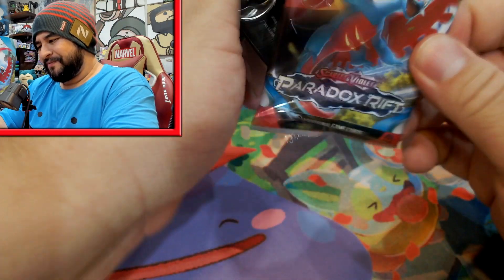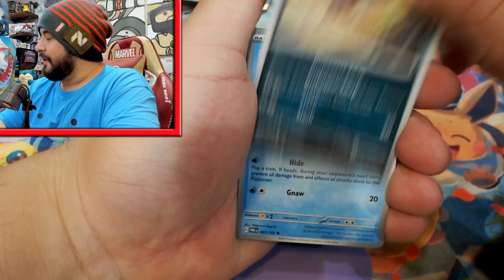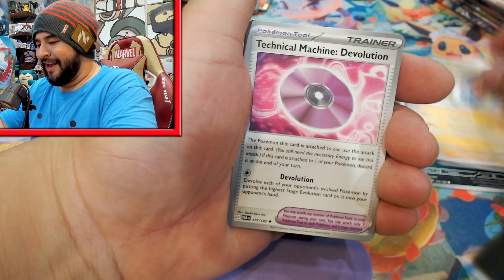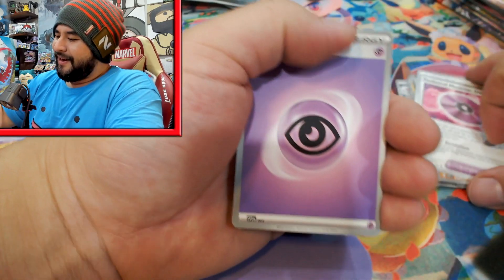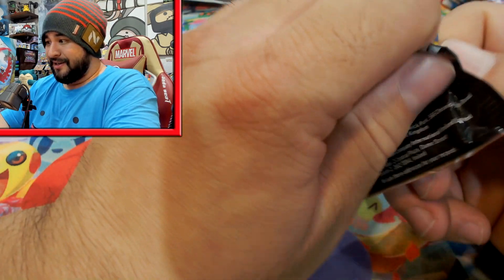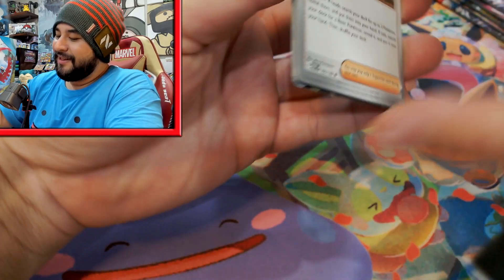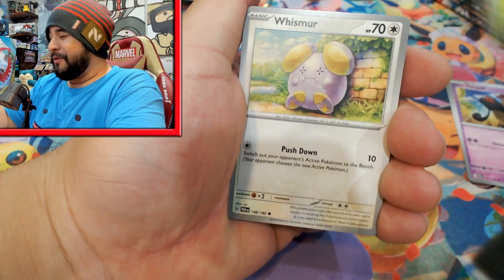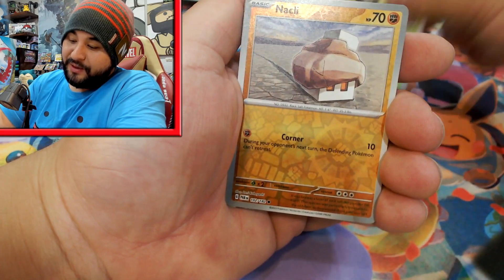From memory, just off the top of my head from what we've seen so far, for AltArts you've got Iron Valiant, Roaring Moon, Iron Hands, Altaria, Mela, Tulip, Chantal, and the two Professors. There are so many AltArts. I really feel like this set is probably the closest we're going to get to something like Evolving Skies, but not as brutal as Evolving Skies was.